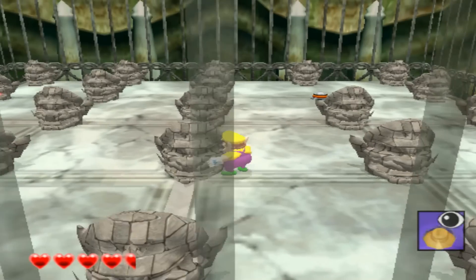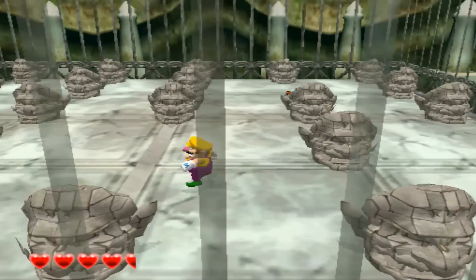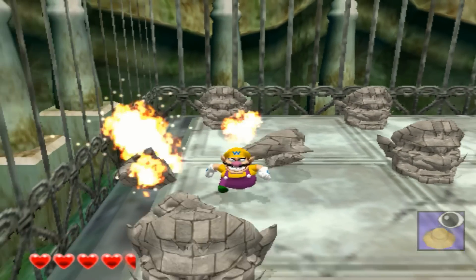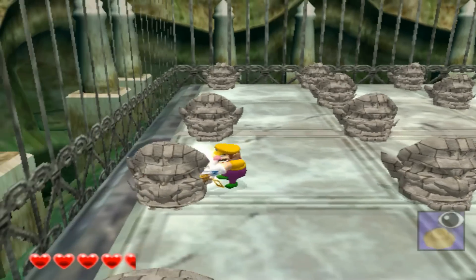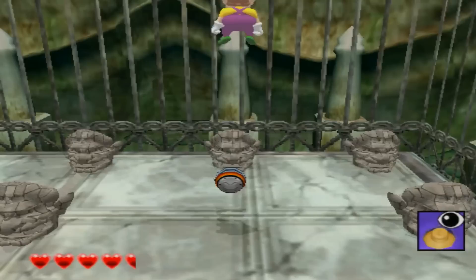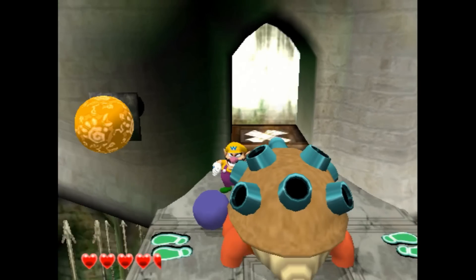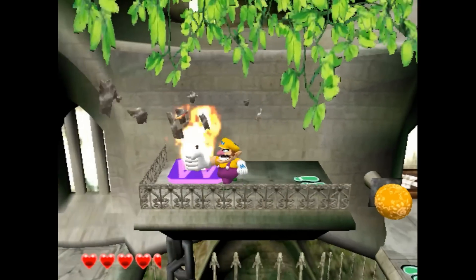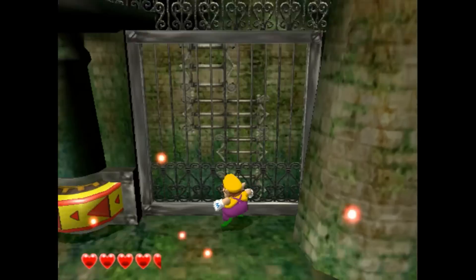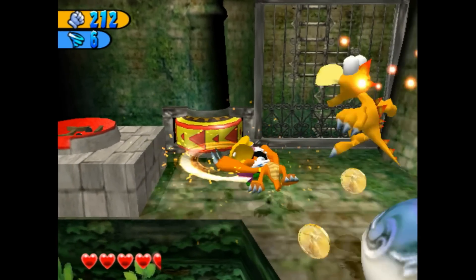Trying to listen for the sound. Oh, I can actually see it — that one I can see. If you're really careful, you can listen for the sound of the gold. There we go — there's the purple chest that I needed. Let's do the spin move again. There we go.